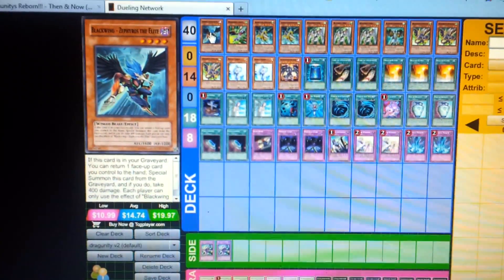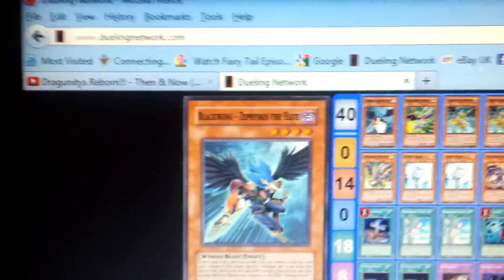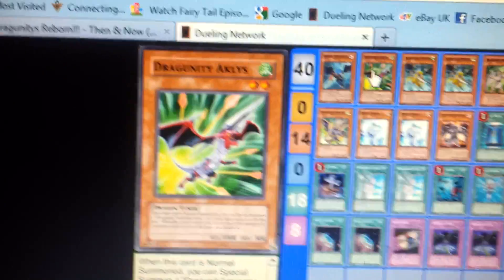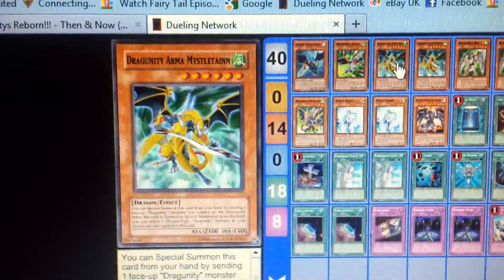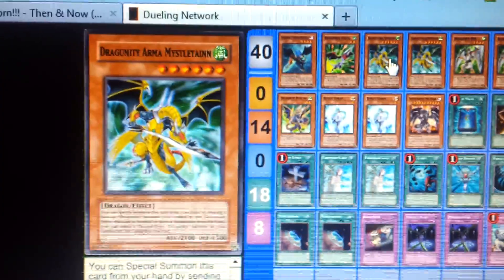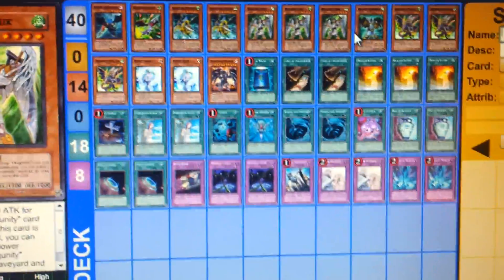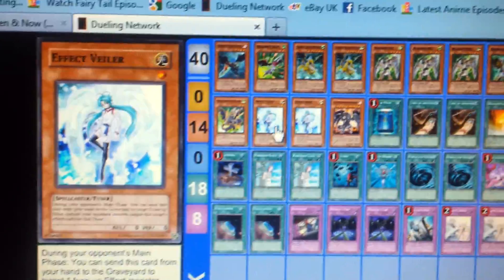So let's get started. One Blackwing Zenmar — I don't have to pronounce his name. One Blackwing Guard. Then one Dragoonity Achilles. Two Dragoonity Armor. Dragoonity Dux at three. Phalanx at three. And always Fet Vaila.